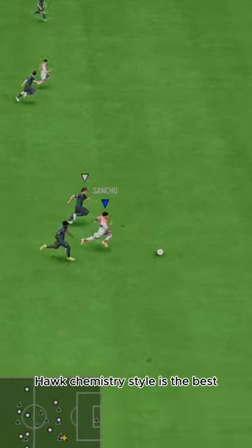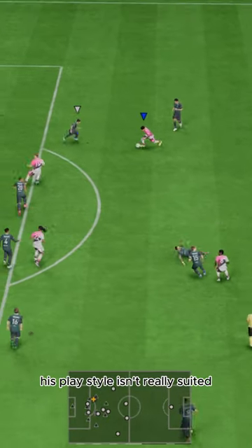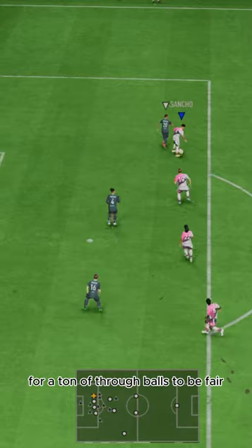Hawk chemistry style is the best — boosts his pace to max. He's controlled, but pretty quick. His play style isn't really suited for a ton of through balls, to be fair.